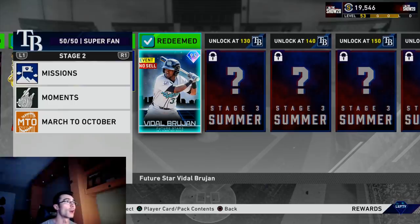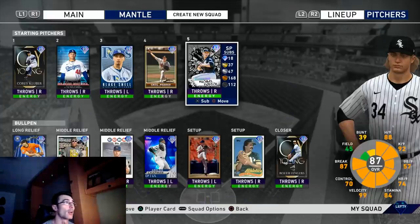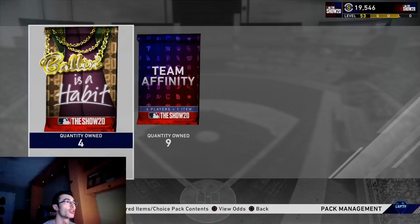I'm going to go ahead and unlock Vidal Brujan from the Rays, and that's exactly what I did — I put those vouchers in along with one exchange. I had a bunch of Yankees players stocked up through the Curtis Granderson program, and I was waiting to exchange them for the Rays. You're also able to get a couple Ballin' as a Habit packs — one each time you unlock a future star card — plus a couple team affinity packs and 3,000 stubs as you move toward those future star diamonds.